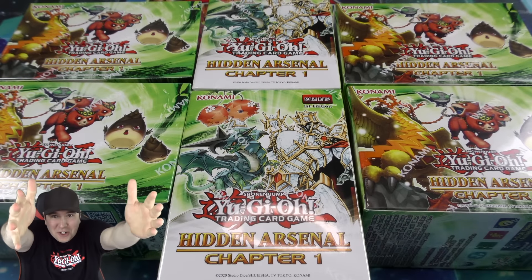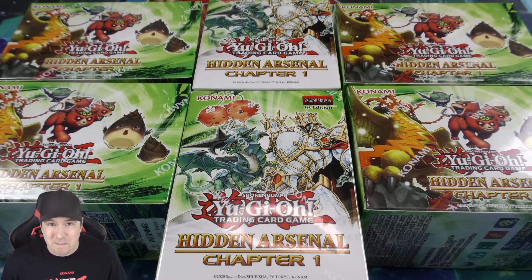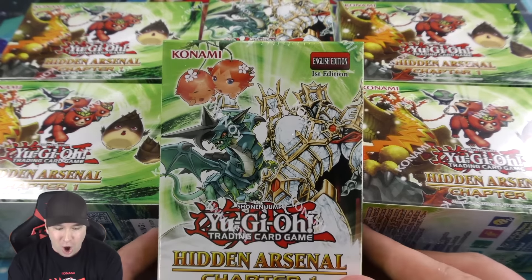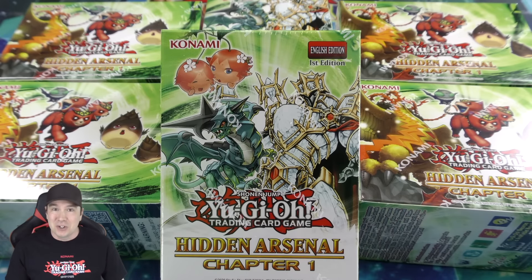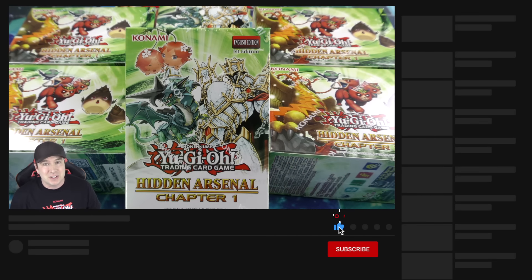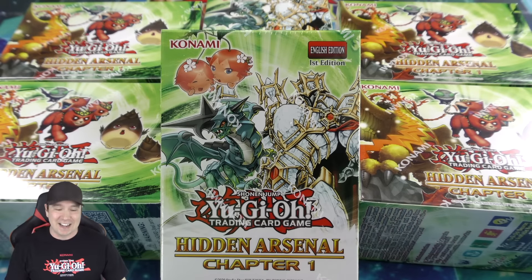What's up everyone, Jobber here and welcome back to the channel. In today's video we're popping open six of the brand new Hidden Arsenal Chapter One boxes, sponsored by Konami — they mailed us six of these boxes. If you enjoy this video please give it a thumbs up, comment down below your favorite card, and hit the subscribe button and bell to get notified for future videos.